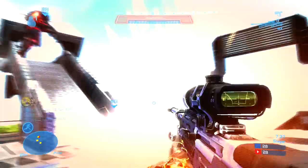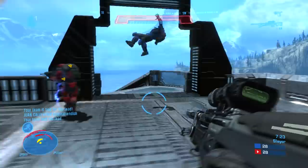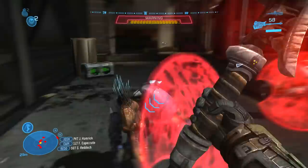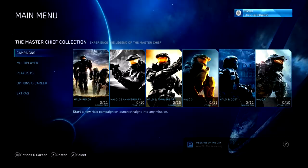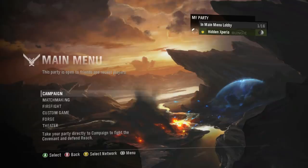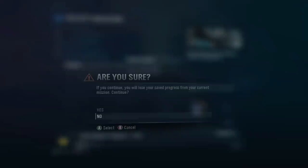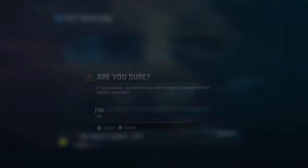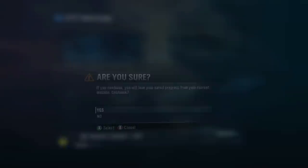One change that people won't exactly be too fond of — but it was always going to happen — is the UI. Because Reach is going to be fully integrated into MCC's UI, the original menu layout won't be returning. I assume that when you select Reach, the menu UI will change and become Reach-themed with concept art in the background and music and all that good stuff, just like the other games — but it's still going to be MCC's UI at the end of the day.